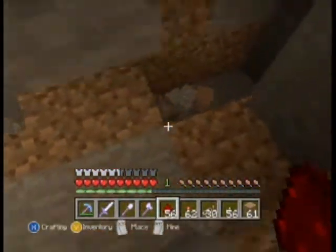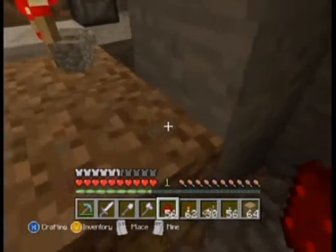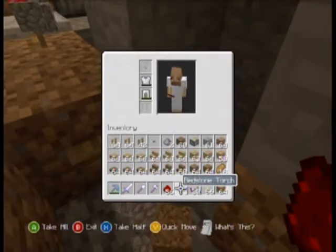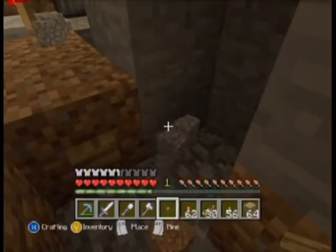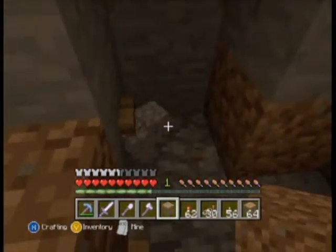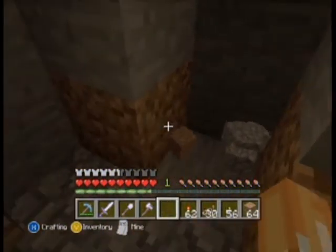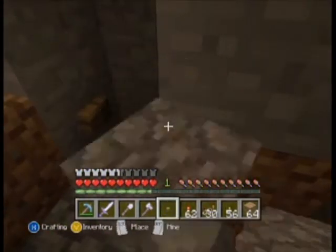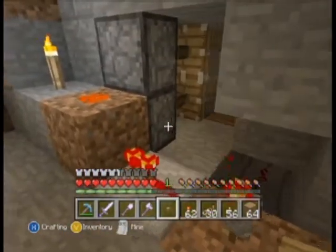So now if we go down here — this theoretically should work. So like this, boom, and place your button or your other input right there. Get out of my inventory. Get out — oh my god. There we go. Okay, and we push the button. Doors open, doors close.